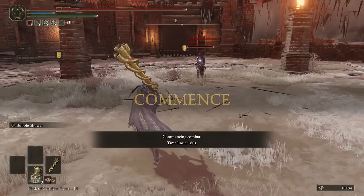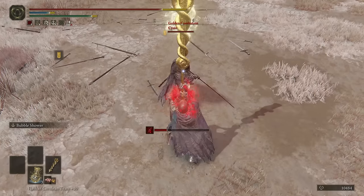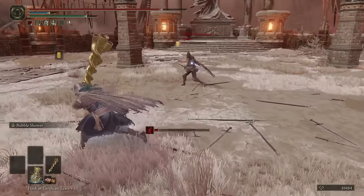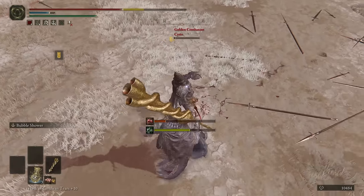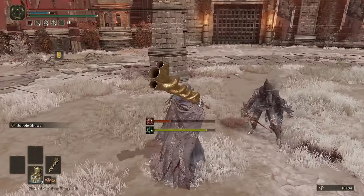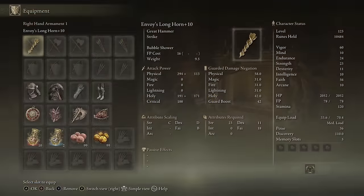Hello, Sisio — you've got Rivers of Blood, some cool drip. A lot of damage, really good tracking. Good fight, Sisio. The Bubble Shower is just too powerful. The physical damage if you go more into faith is not going to be good at all, but honestly I think this thing is worth using just for the Ash of War.